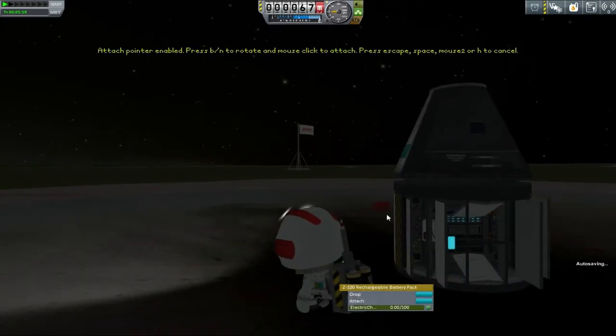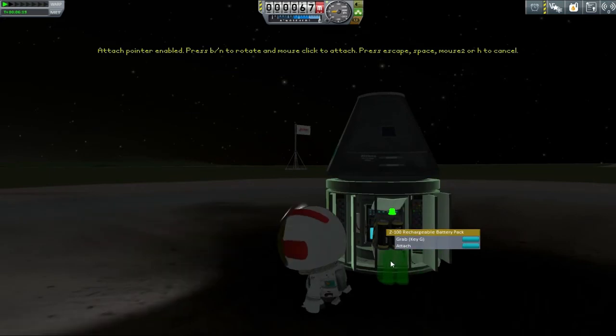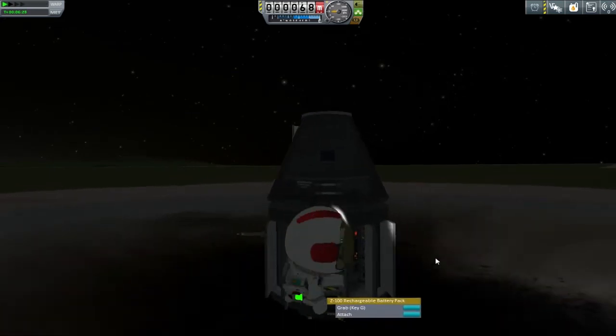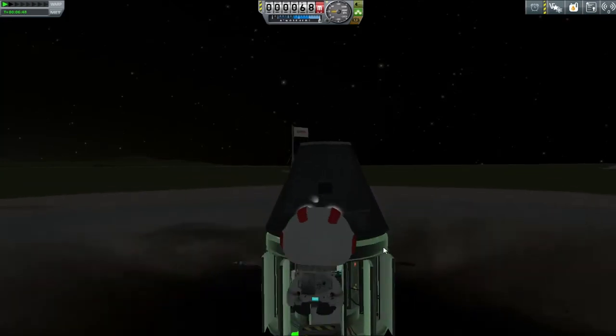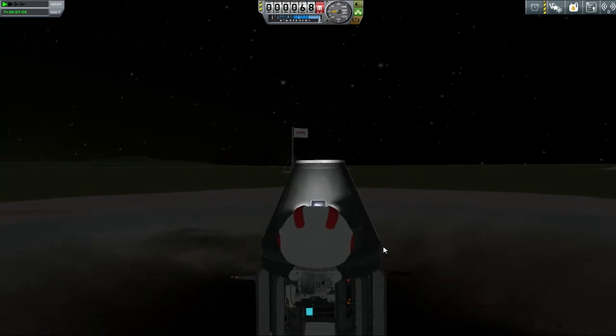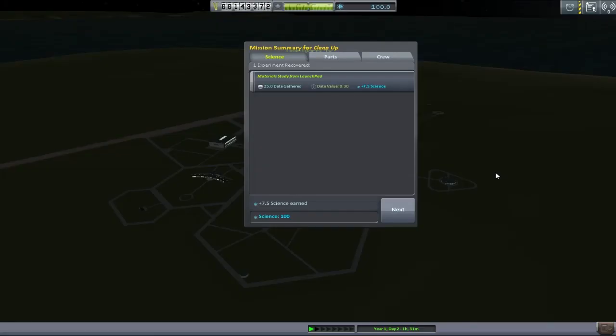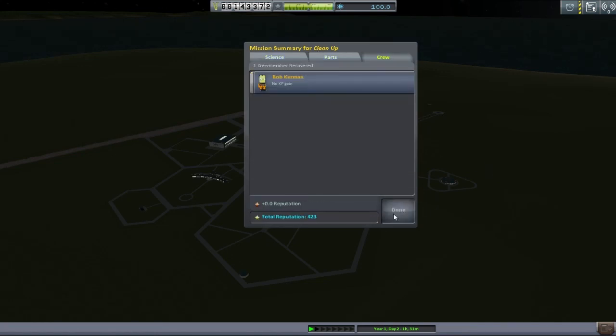So I want to put Bob back into this vessel. We're going to spend a lot of time jumping around on top of this battery pack trying to get myself up high enough. This is one of the things the attachment system is great for - making yourselves little stairways up, even though I had to use my jetpack to get up there in the end. So that mission gave us a hundred science, leaving me to say thank you very much for joining us for this slightly unusual adventure. I will see you next time where we're going to get ourselves up into space to do some EVA reports. Bye!